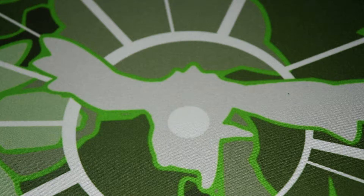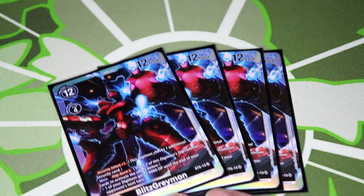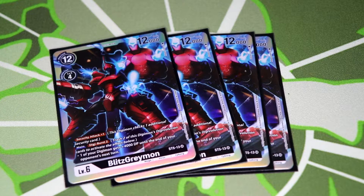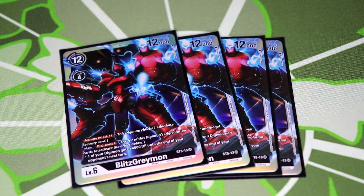Starting with the big boss of this deck, we're doing Blitz Greymon from the starter deck. Originally I was going to make BlackWarGreymon the boss, but when testing without my four BlackWarGreymons I tried Blitz Greymon and liked this one more. Blitz Greymon gives security plus one, and with digiburst-two he gains plus four, putting him at 16k with security plus three, which gets through anything in their security. You don't worry about Numemon, Chaomons, nothing — he just punches through.